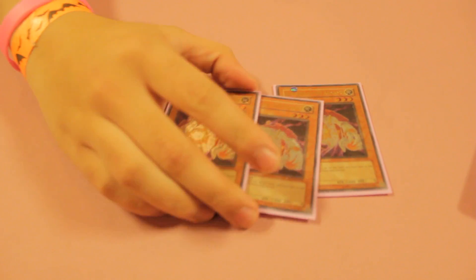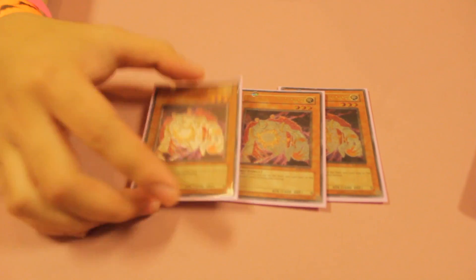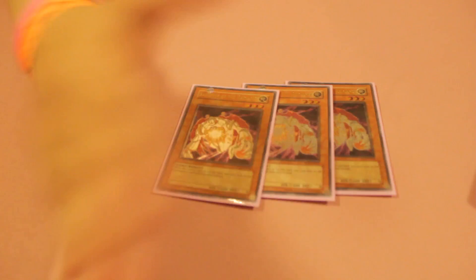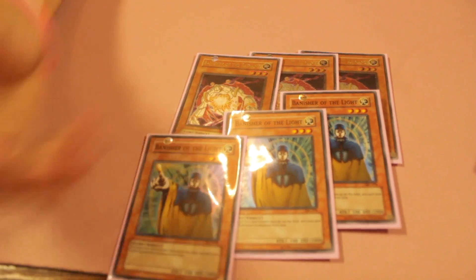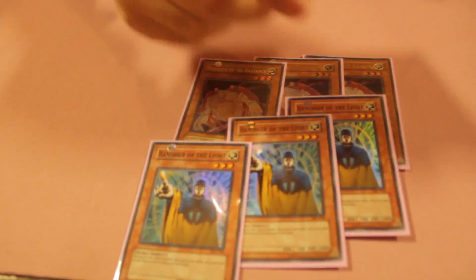First we have three Banisher of the Radiance. This card stops a lot of decks like E-Dragons, Bujins, Dark Worlds, and Inzektors — pretty much all of them. And we have three more banishers: Banisher of the Light. Since Macro Cosmos and D-Fissure got hit to one, I decided to play these today and it's working pretty well so far.